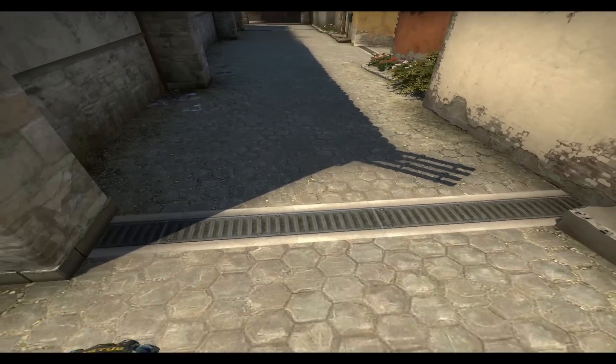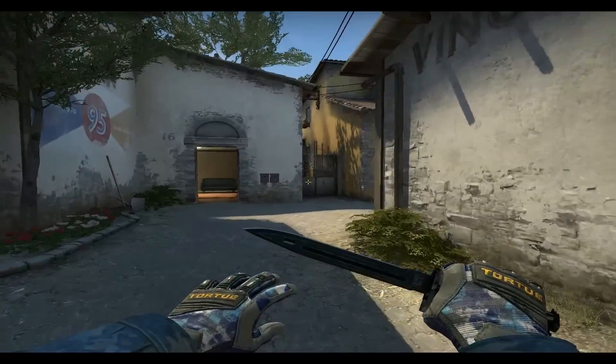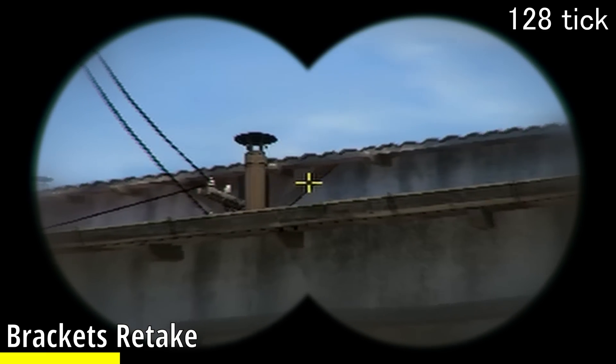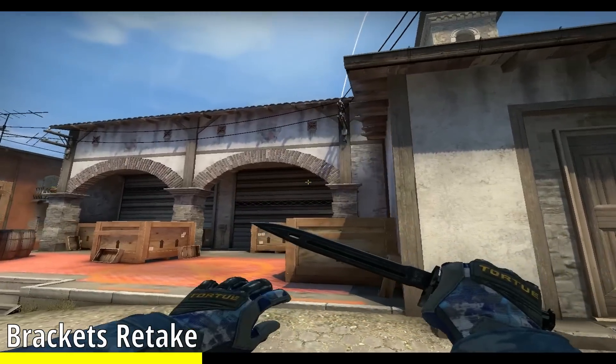If a smoke comes towards arch and you have to leave brackets, you can retake it by running into this corner of this cubby, looking at the middle of this nub and the slanted portion on the ceiling, and jump-throwing your smoke. That's going to go into the opening of brackets towards mid.